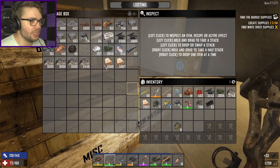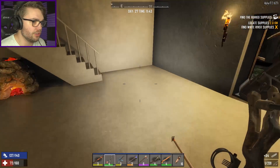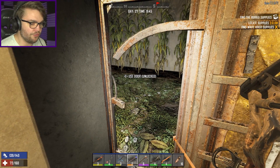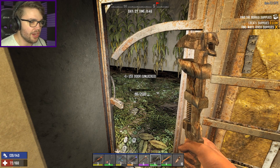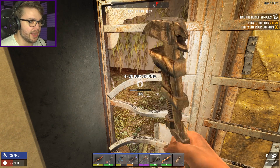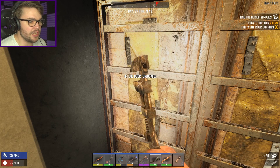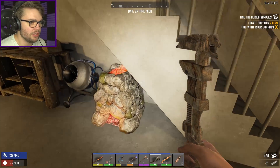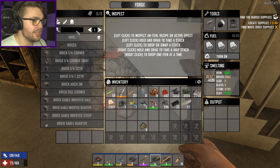So all I'm missing now is 100 Forged Iron. I have 64. Oh — they did a number on this door, didn't they? I had to use my forged iron to fix my door. I now have significantly less Forged Iron because I had to use it to fix my freaking door. I need 100, so I need 43 more.